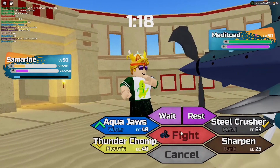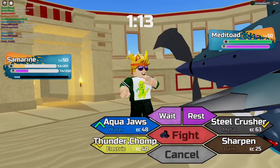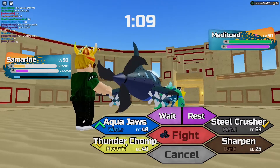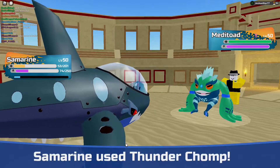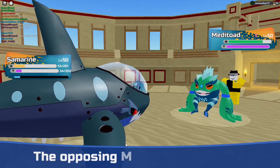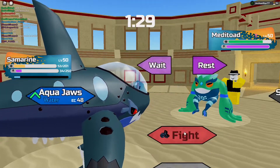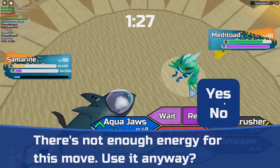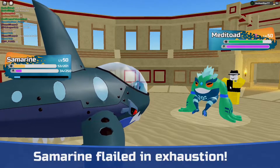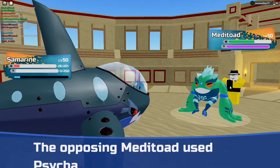I think it's worth predicting the Luminami. I am probably going to lose Samarine here, but I think it is actually worth predicting the Luminami coming in. I think he's just baiting. Nope, he didn't bait — it's fine. I still get some free damage onto it anyway. I flinched him. I lose Samarine on the next hit anyway, so let's just flail at it and do some extra damage to the Metatode. I lose Samarine, but it doesn't matter — it did its job.